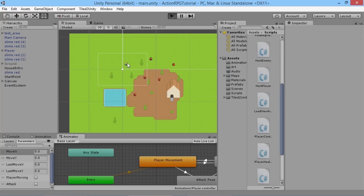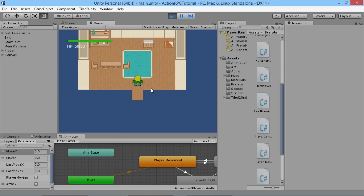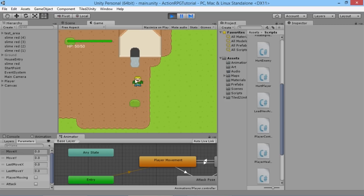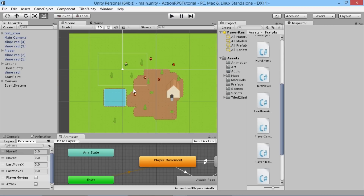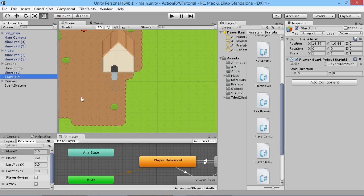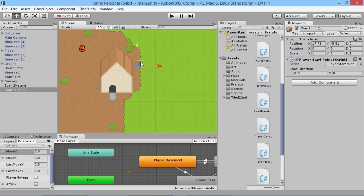At the moment, if we load up our game we see our player starts off in the top left corner, but we immediately go to the only start point we have in the level. If we walk into this building we can walk back out and find ourselves back outside at the same point, which is fine. But if we were to create a second start point — let's just duplicate this one — and move it around, say we put a secret exit out of this house.